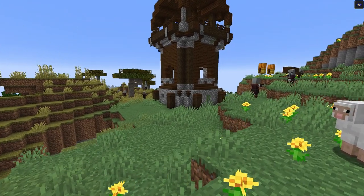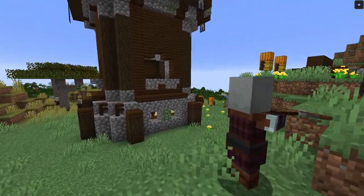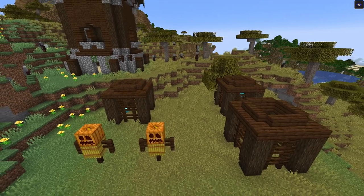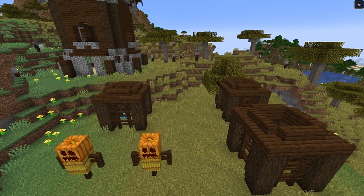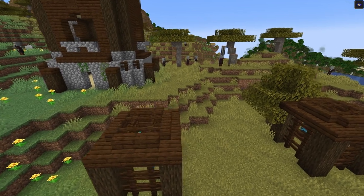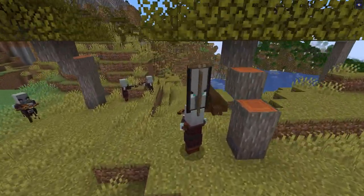Coming in at seed number three, this seed's actually kind of interesting. You're going to spawn directly next to a pillager outpost and you can wander over and unlock two sets of the new allies right away. You might die, but you can at least try to get them.